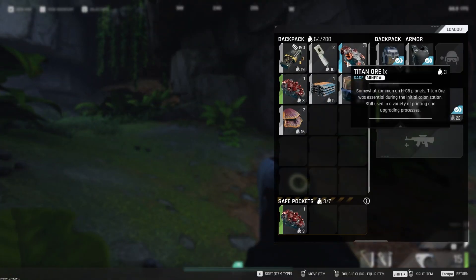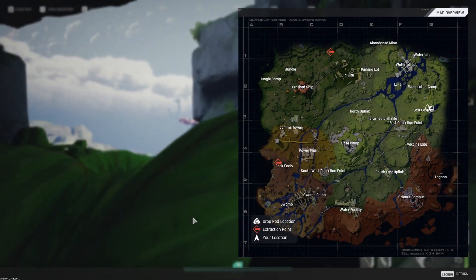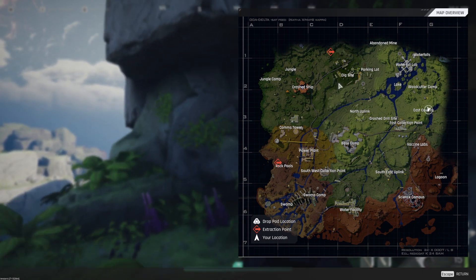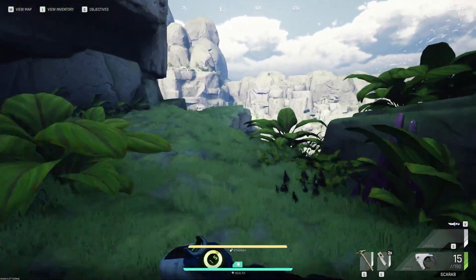We found a brittle Titan Ore earlier and we also found a real Titan Ore. We need to put the real Titan Ore in our secure container, so even if we die, we get out alive. The other location is actually at the Dick side, and there is some Titan Ore there as well.